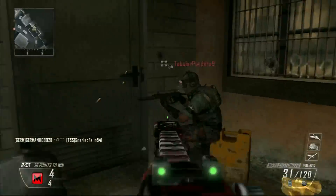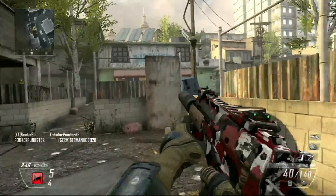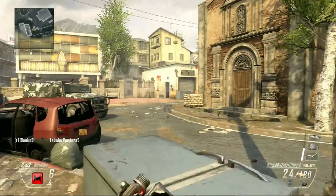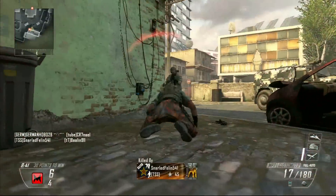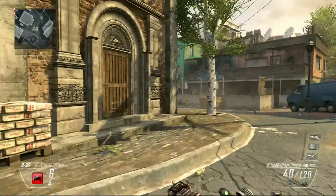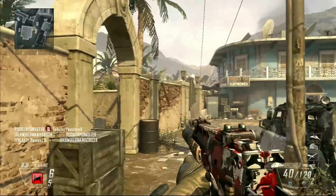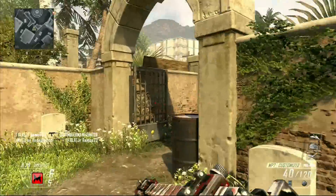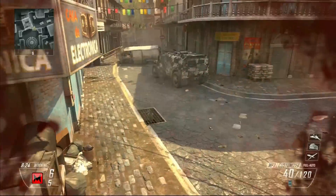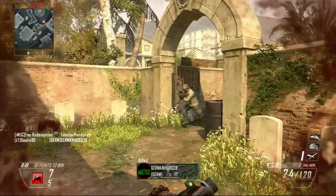Why did I pick one Bouncing Betty and one Black Hat? Bouncing Betty gives you the power of awareness. No matter where you are on the map, you always know if your Bouncing Betty goes off, and if you know where you placed it, it tells you where on the map the enemy is. Also, a Bouncing Betty will protect you from behind. It gives you the benefit of — if you're rushing at somebody and you think there's somebody behind you — you toss it behind you and run forward with ease of mind. Like I do right here: I knew that guy was still coming after me, so I tried to deke him out a little bit.